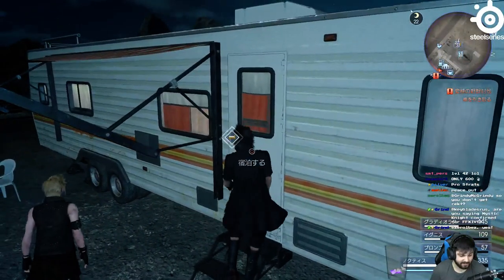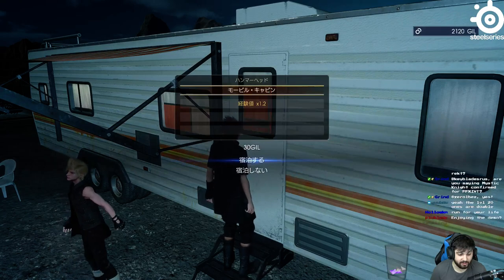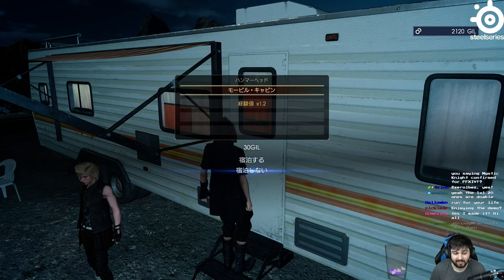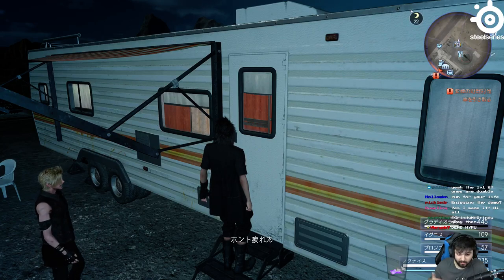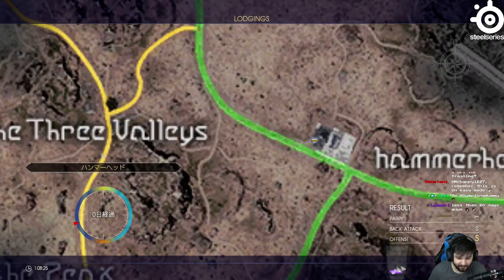Alright, so here's another campsite that you can rest at. What's different about it is it's just for collecting — see, it gives you the little bonus right there. You can't actually select food and it costs gil to use, so sleeping here I don't get a food buff, and it costs me gil. By the way, the game is also on easy — don't forget.